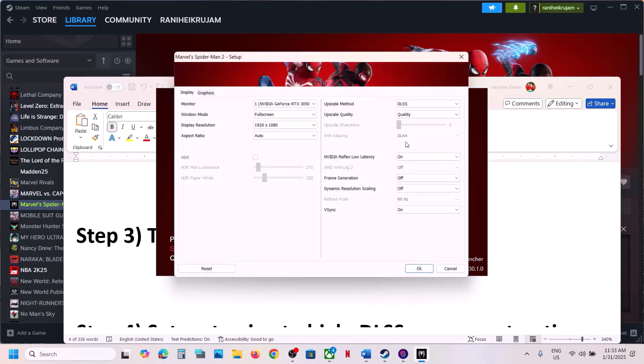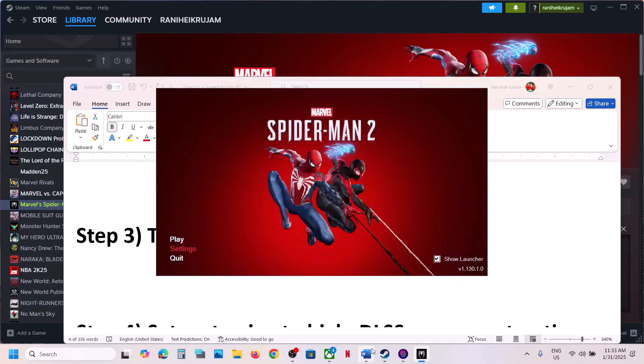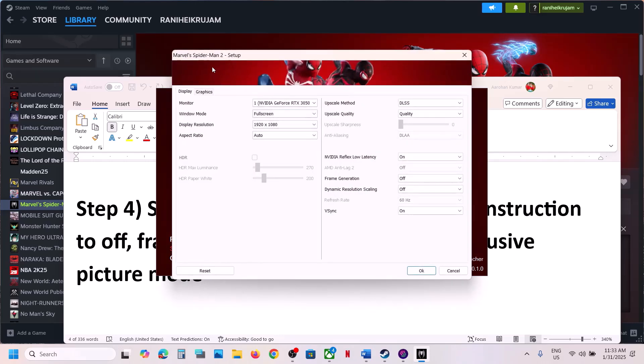Next step: turn off ray tracing. Again, go to the launcher, go to Settings, then go to Graphics. Over here you can see ray tracing preset — turn it off, then click OK and launch the game and check.